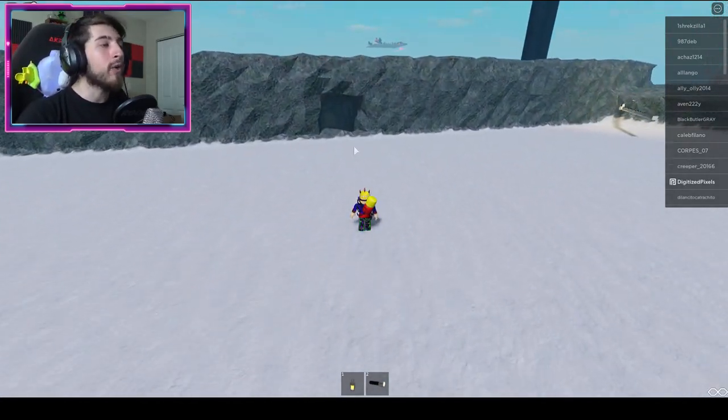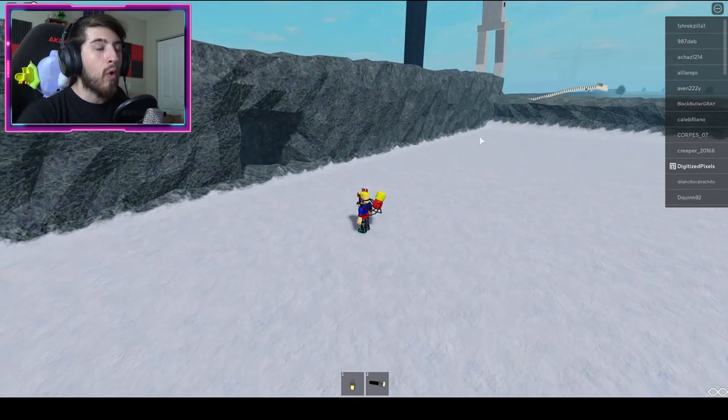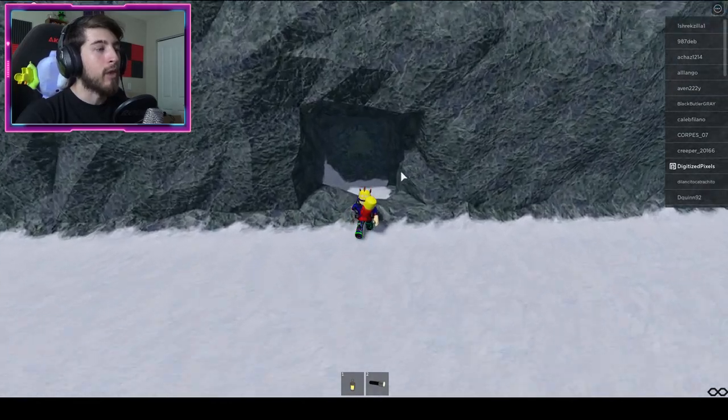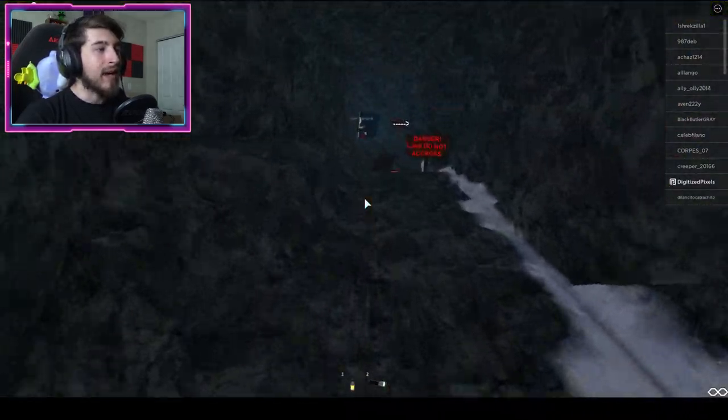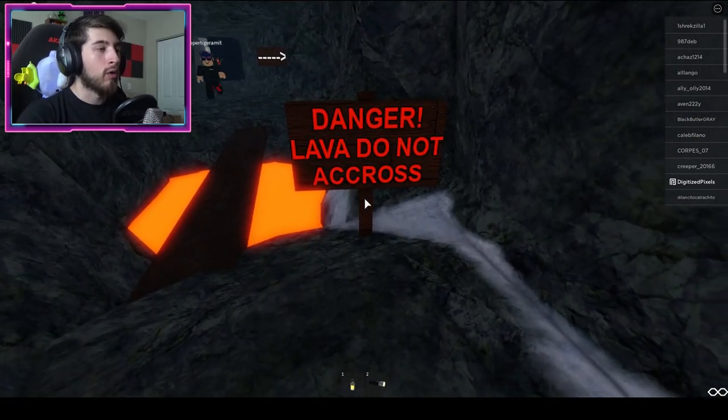Here is the hole — it's a square cut out in the wall near the corner of the snow map. What we're going to do is walk inside and go this way. Danger: lava — do not cross. There's only one seat, by the way.